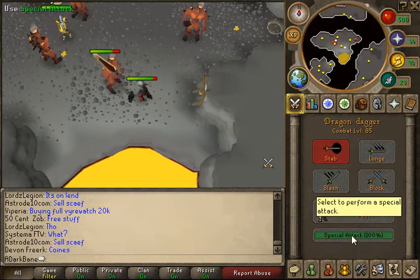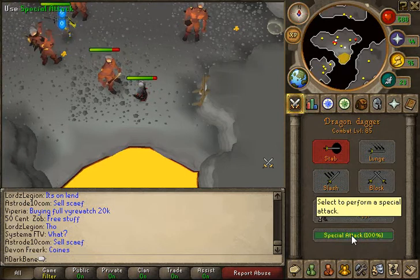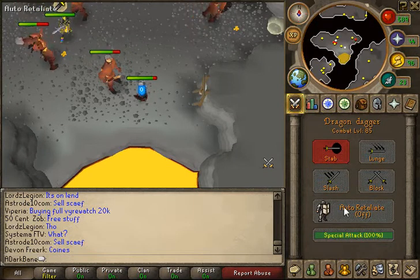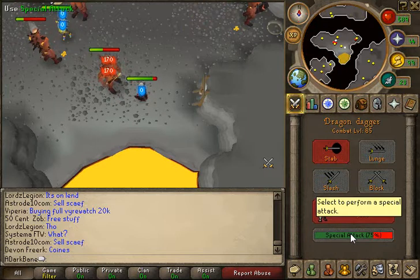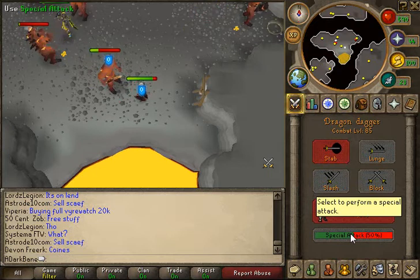With the DDS, spec them out whenever you have full spec. They are really weak to the DDS spec — you can spec them out really easily with this weapon.